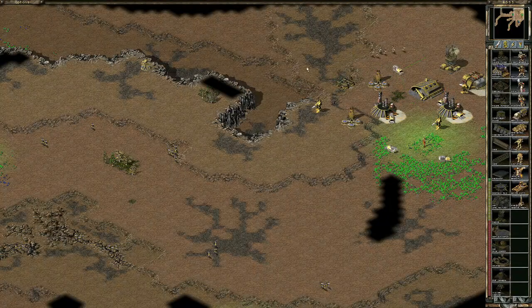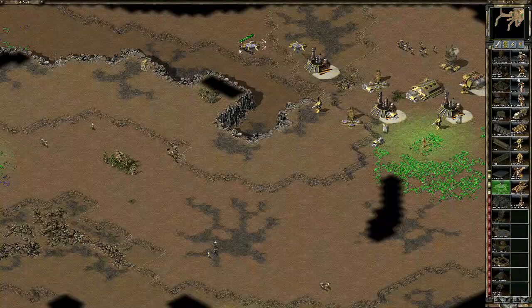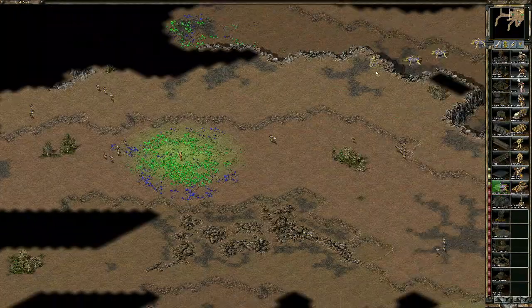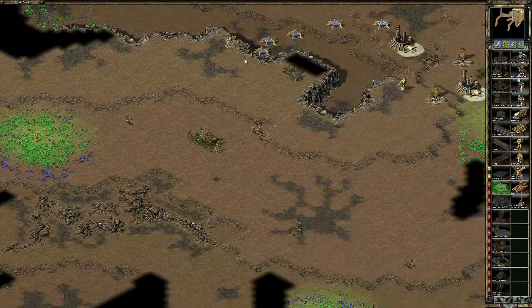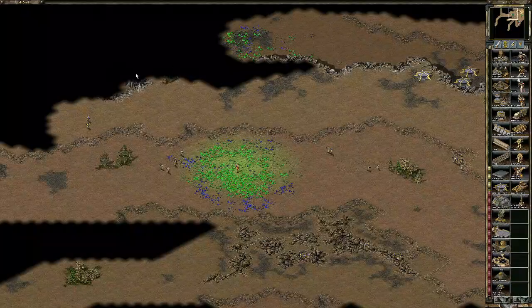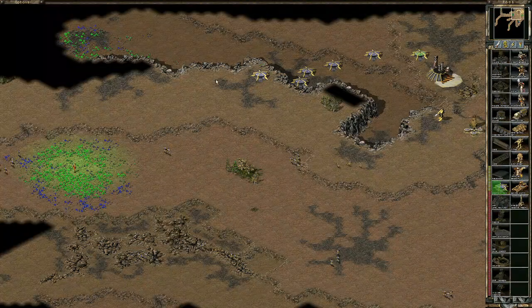Let's pretend that our expansion didn't get wiped out and we're now at the point where we need to get to this expansion patch, or we can go the other way of expanding to that section on the left-hand side because there is a second patch. There's only one way to expand in here and it's through this ledge. There's another ledge on this side you can get through.